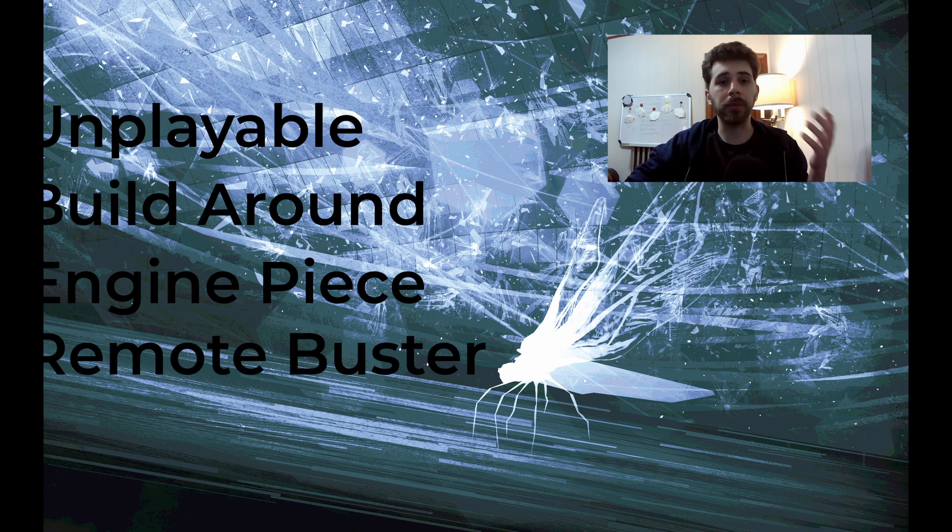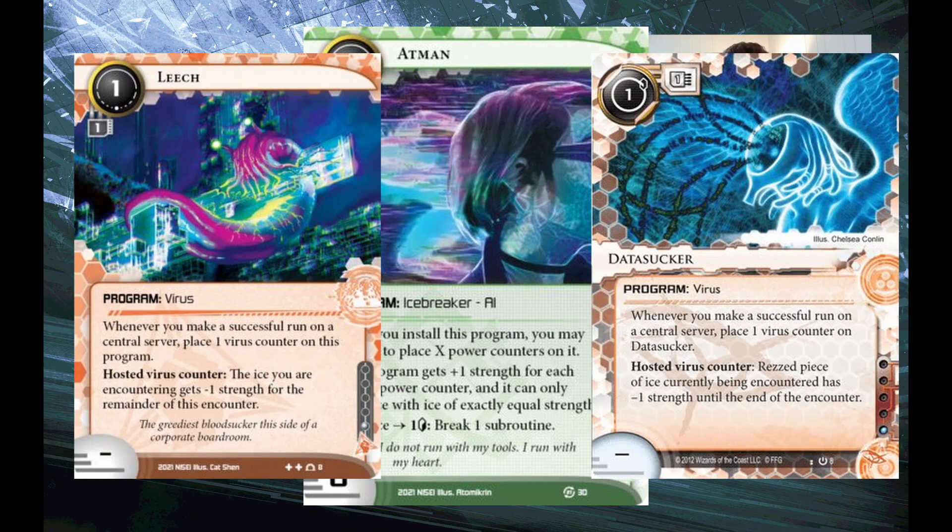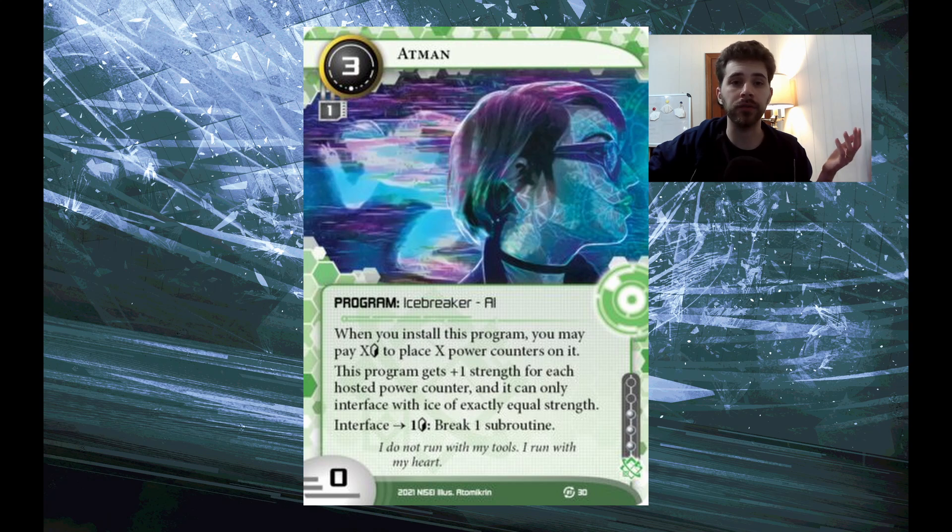I'm going to go through all those and talk about some examples and where those cards have particularly shined. Starting with build-arounds — these are AIs that you build your whole deck around. There are kind of three archetypical examples in my mind. The biggest one is Atman. Atman was one of the premier build-arounds. It was a really interesting puzzle to make work. It ended up being used with Leech and Datasucker a lot. I actually have a video where I go and talk through building this deck in Startup, and I think the deck was perfectly serviceable and still a lot of fun to play, based on historical decks that were quite good for a period in Netrunner.